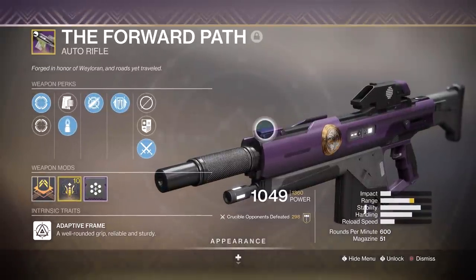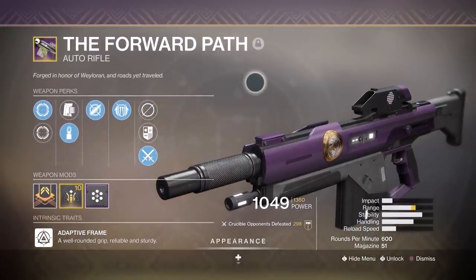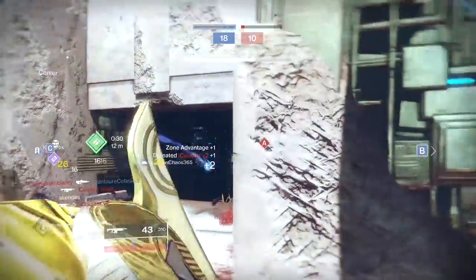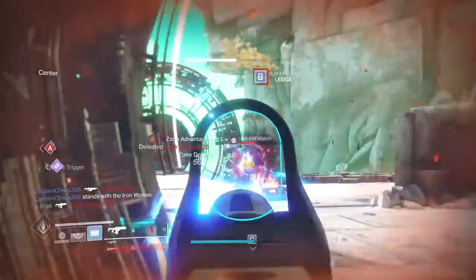Firstly, the Forward Path roll I have here: steady rounds, dynamic sway, and iron grip along with a ranged masterwork. I'll be the first to say it — this is the best kinetic auto I've used for Crucible. The stability holds so well paired with the scope that it manages to outrange people from a very generous distance, while still being a shredder by itself. You know 600 RPM auto rifles, you know the deal with those already nowadays.